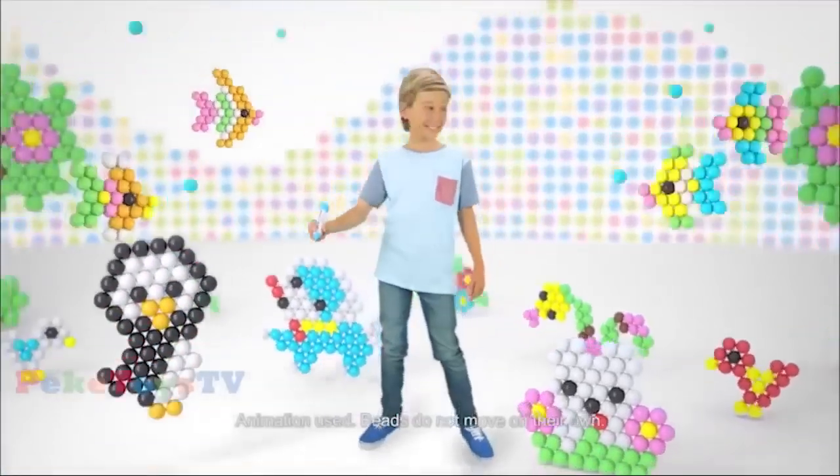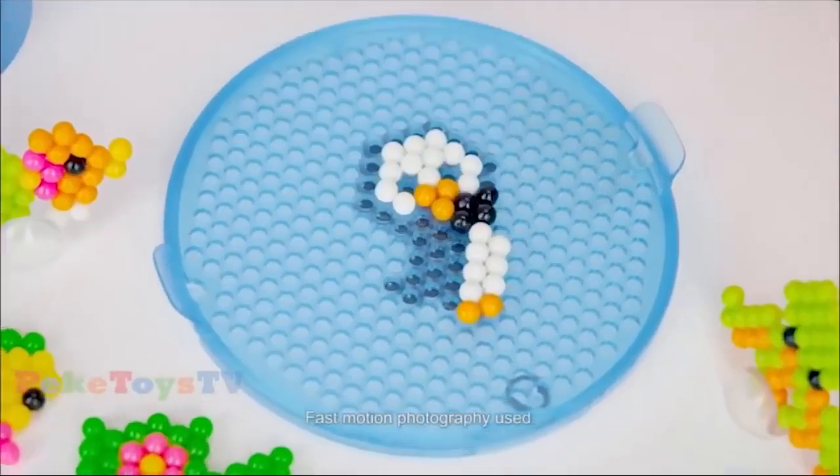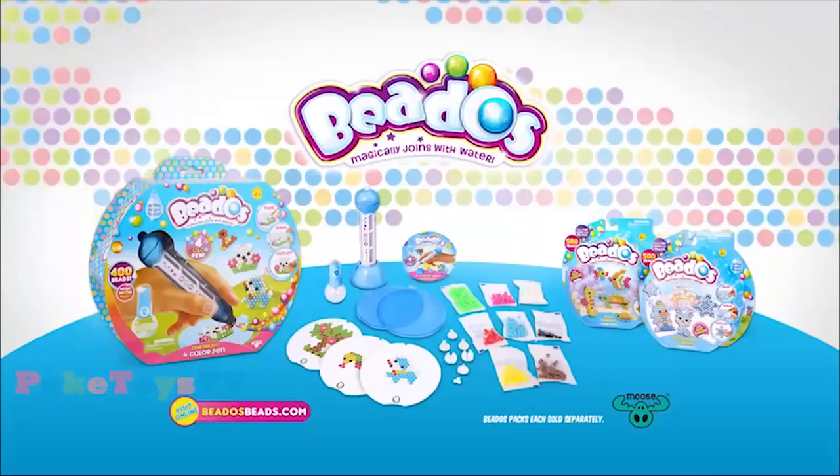The all new Beaties 4 Color Pen. Beaties — click and choose, so easy to use. Pop and play. Spray and they stay. Store and select from any 4 colors, and filled with Beaties. New Beaties 4 Color Pens sold separately. Out now from Moose.